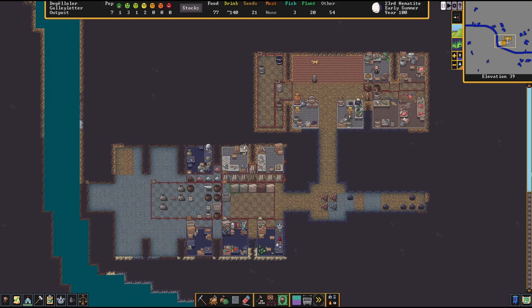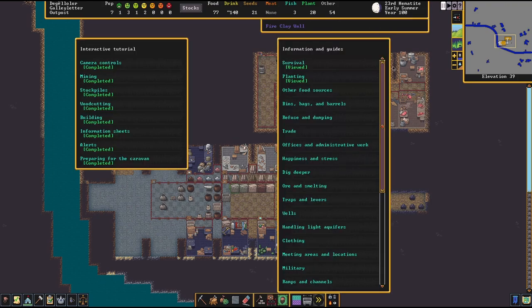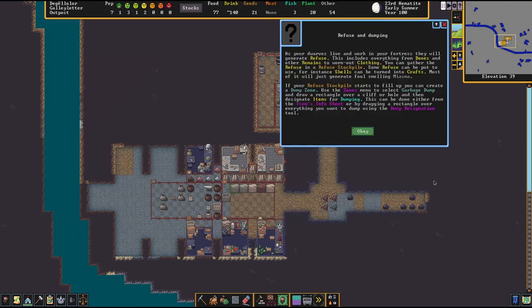In the previous episode we looked at containers such as barrels and bins, and how they make your stockpiles between 10 and 1000 times smaller. In this episode we're going to take a look at the Refuse and Dumping guide, and then we will discuss Rot and Miasma. So, where's the guide? Refuse and Dumping.